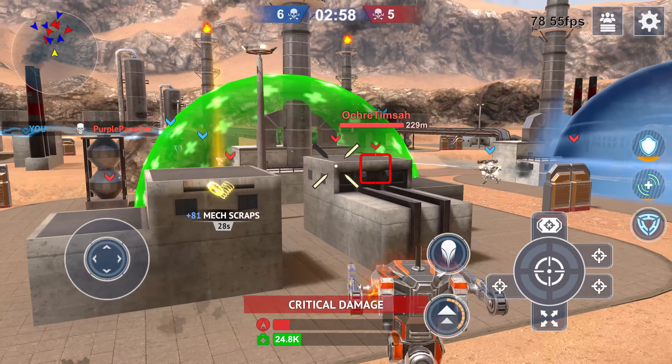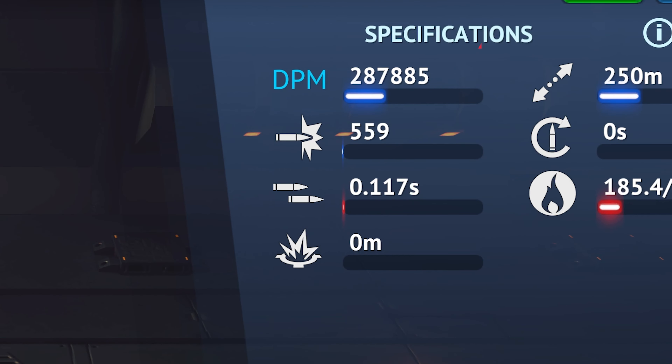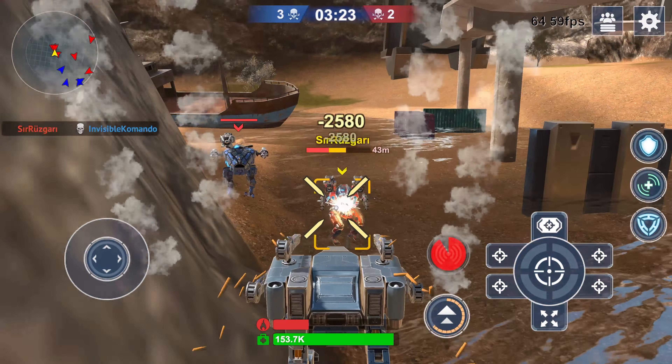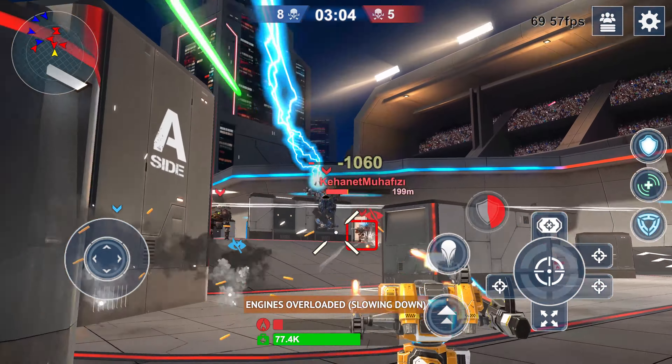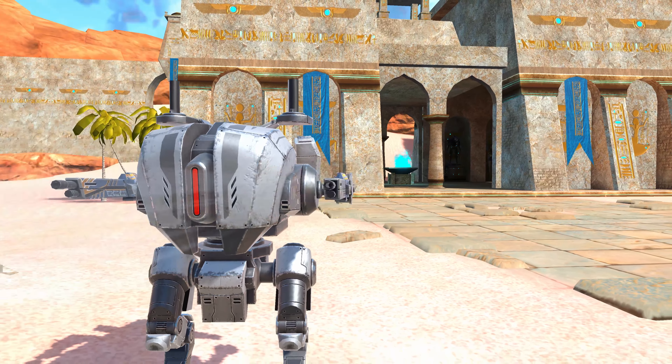But that's not all. As you upgrade the Wolf to level 10, its firepower becomes even more formidable. And here's the kicker: its heating factor decreases from 185.4 per minute to just 131.3 per minute.